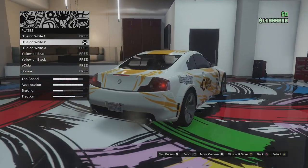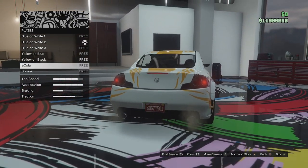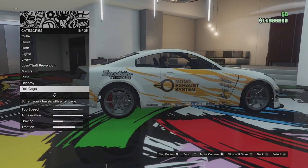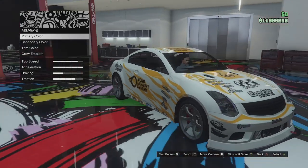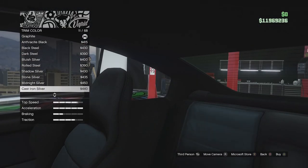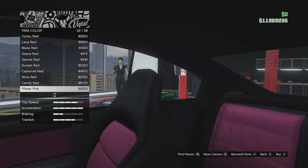Plate options — if you haven't seen this yet, we can get green plates and red plates now, which are quite cool. We'll come back to the respray at the end, but there is primary, secondary, and trim colour which just changes the middle bit of the seat — quite cool.